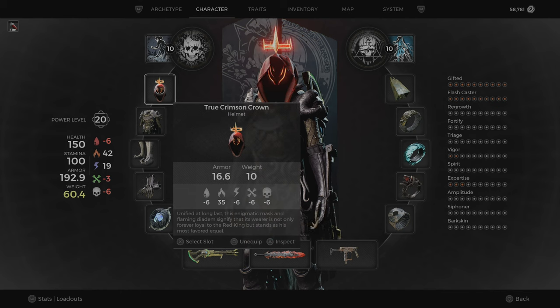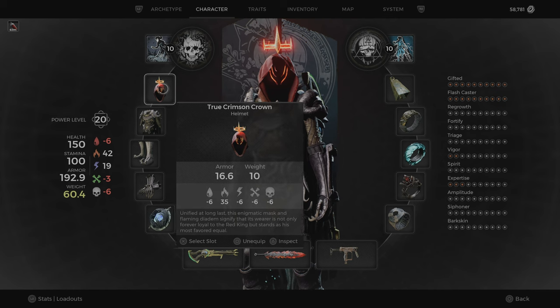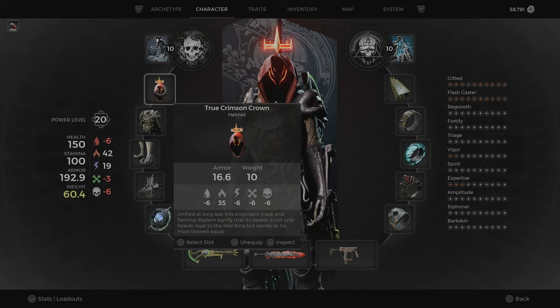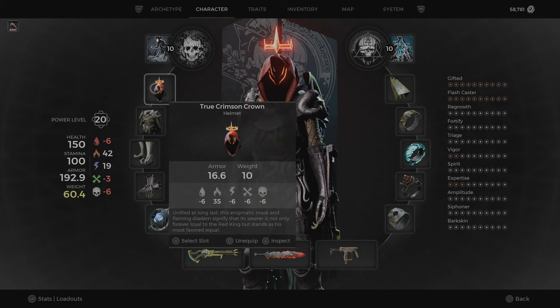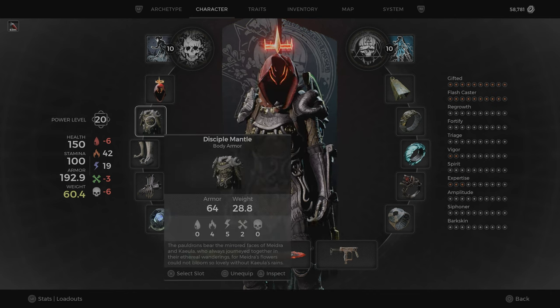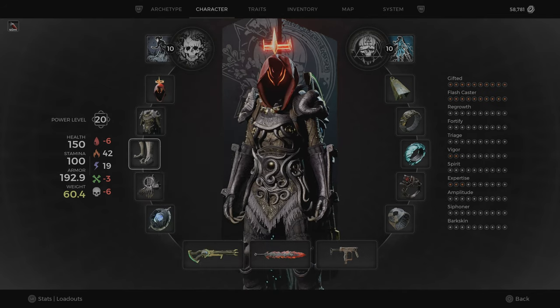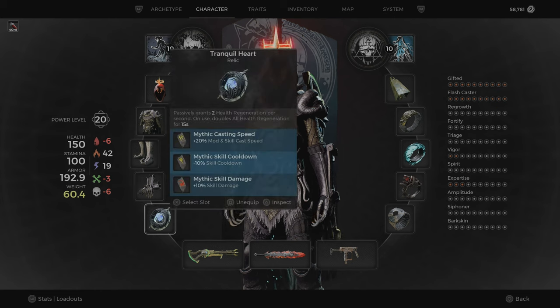As an armor set, I use the True Crimson Crown helmet. This one you get from Nimue if you give the crown and the helmet to Nimue — you can craft it there. I'll put a video in the comments on how you can get this. I'm also using the Disciple body armor, mainly just because it looks cool; it doesn't really matter, you can put on whatever you want. And I'm using the Tranquil Heart Relic, which passively regens your health by 2. I put a mod and skill cast speed fragment in.